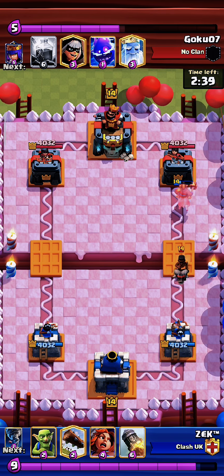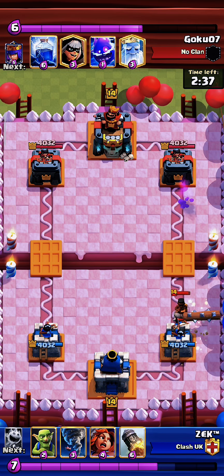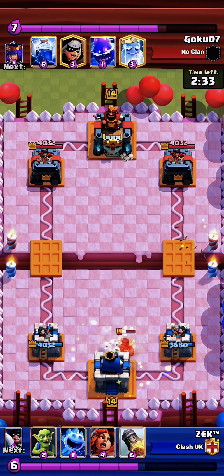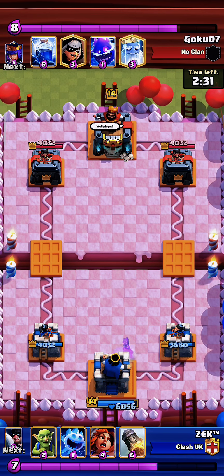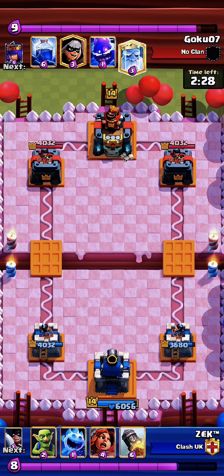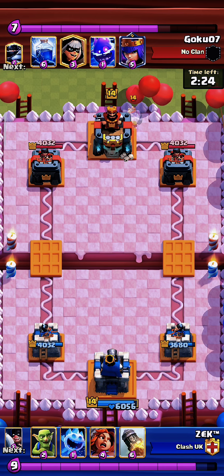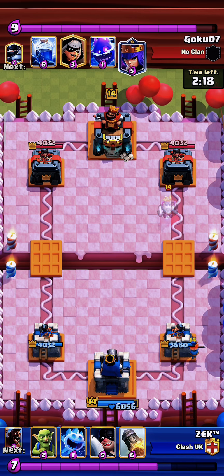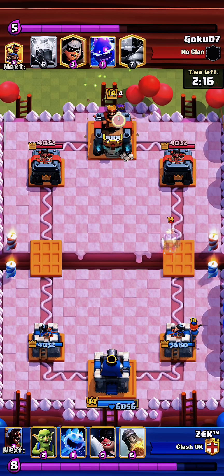Now I have a perfect opportunity to activate the king tower. For this we have to throw a log and pull up with a tornado, but only when it makes a hit. Good. A good answer to royal ghost would be valkyrie. He put the archer queen.